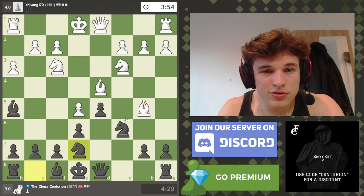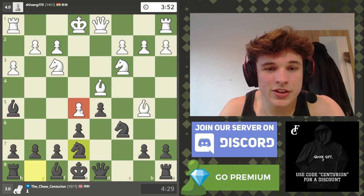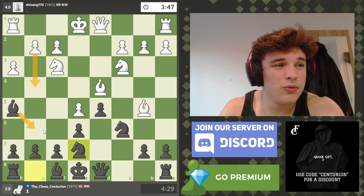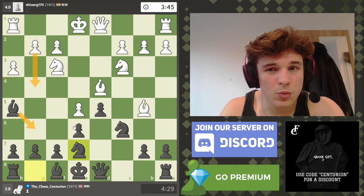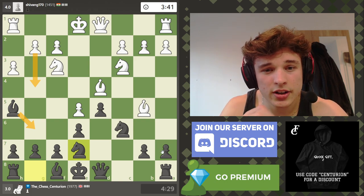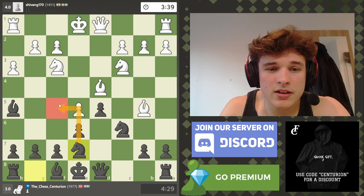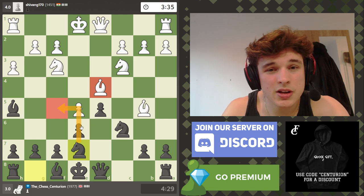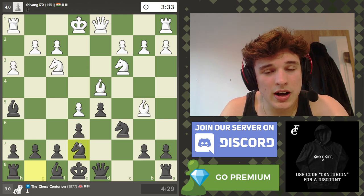Here we have a pretty standard Caro-Kann. This e5 pawn is going to be weak for a very long time, probably. G4 I don't think is a good idea for white. I think this is just quite a comfortable position, to be honest. This knight may come to f5 and put pressure on the bishop. We'll see what happens.